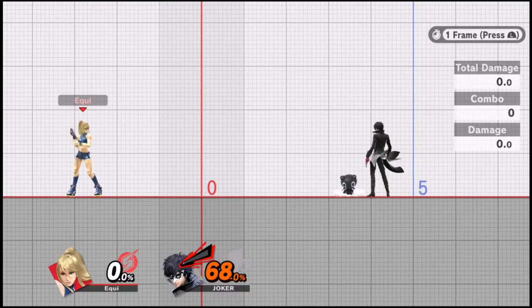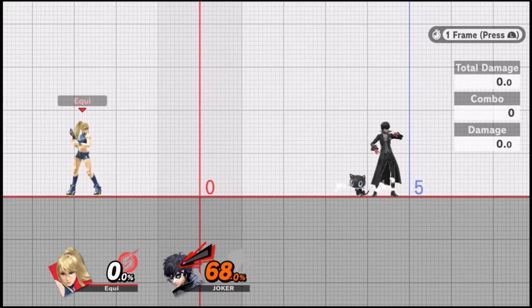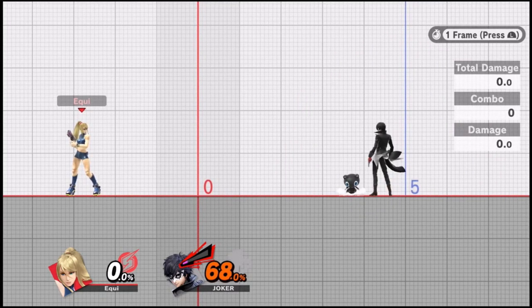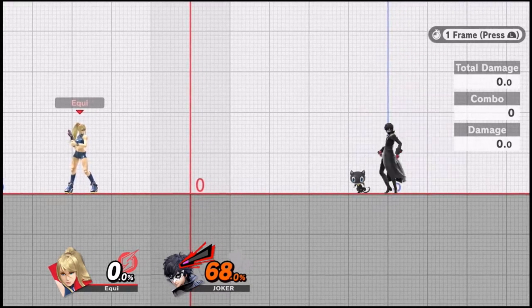To summarize: if you think the opponent DI's in, aim for a spaced Nair. If you think the opponent DI's out, aim for a close Nair. A close Nair versus an opponent DI-ing away is a consistent way to get the kick. A spaced Nair versus an opponent DI-ing in makes the spike easier and guarantees at least the sour spot. That concludes what I want to cover on Nair flip jump kick in this video — there will be more details in a future dedicated video.